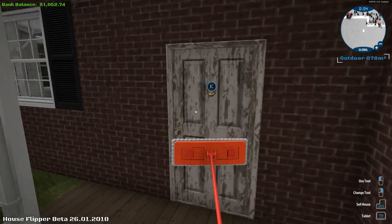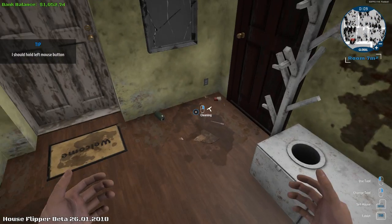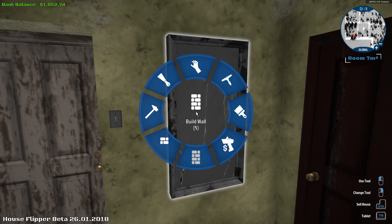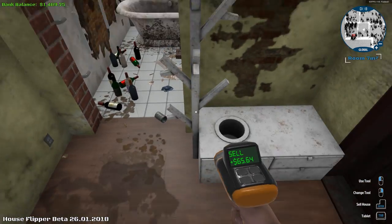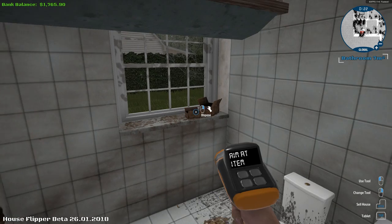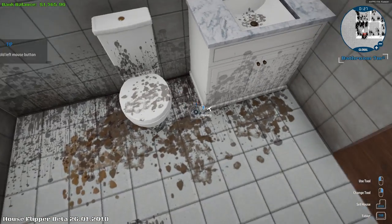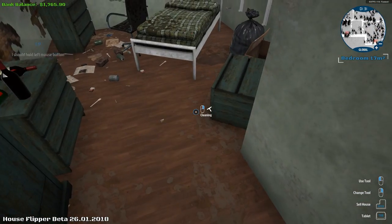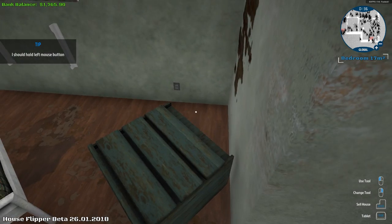Oh my gosh, we got to get a new door on this place. Wow dude, this thing's broken. This mirror's busted — let me go ahead and sell that mirror, we're gonna sell that. We're gonna sell all the doors too actually. Sell that thing. Just gotta clean up all this junk in here — dude, this place is filthy man. It looks like a freaking den of hobos lived in here.